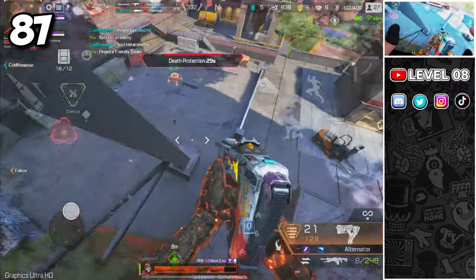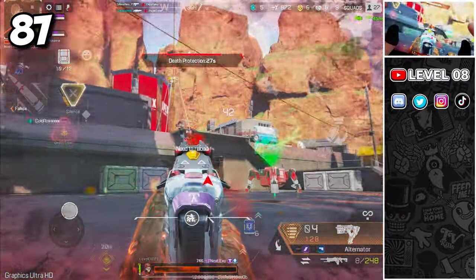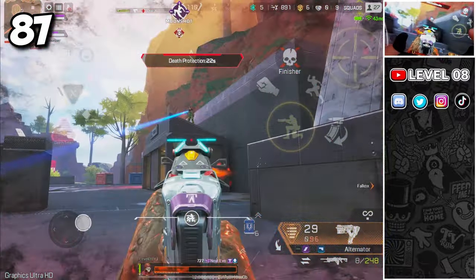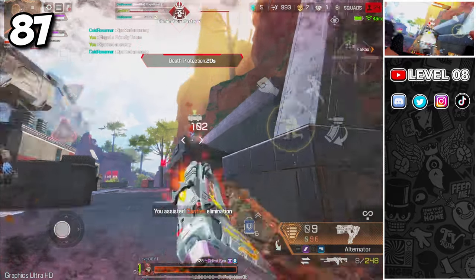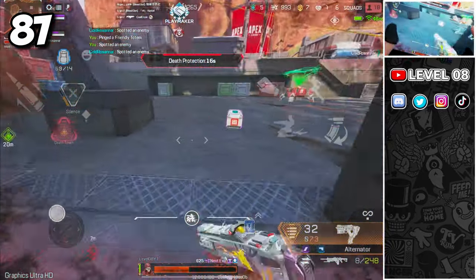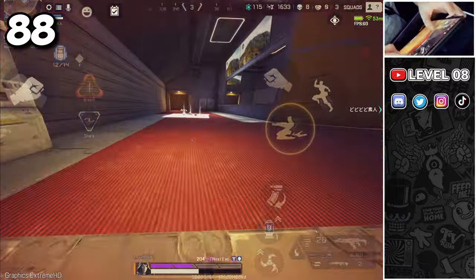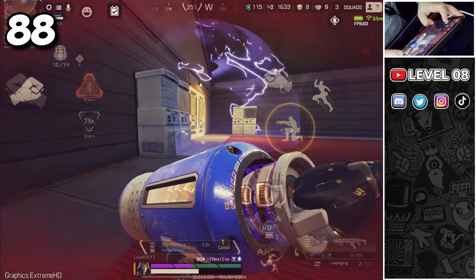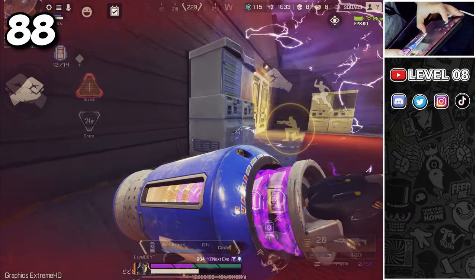Do not spend too much time looting around in the same spot trying to find the best loot possible. Instead, pick up the basic stuff you need and move to the next location — killing enemies and looting their deadboxes is way better. Place Ash's Arc Snare on a doorway to block it for a few seconds, allowing you to heal or reload. An enemy will think twice about chasing you through the Arc Snare.